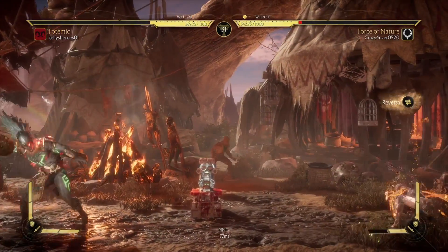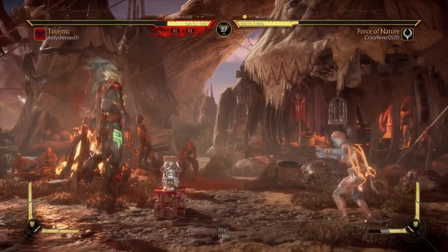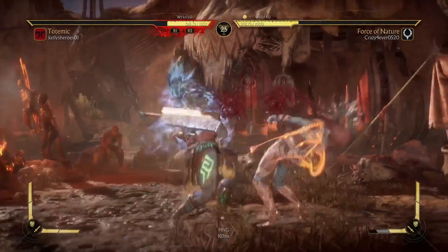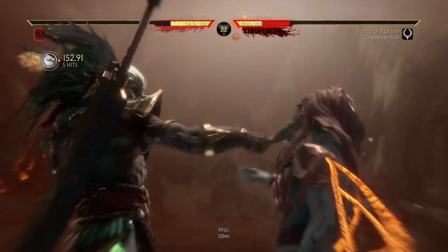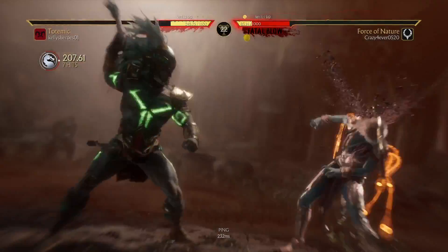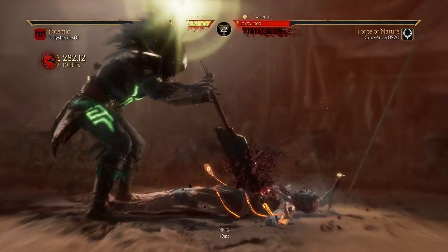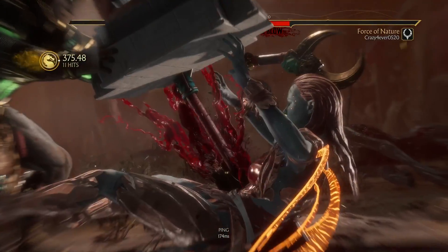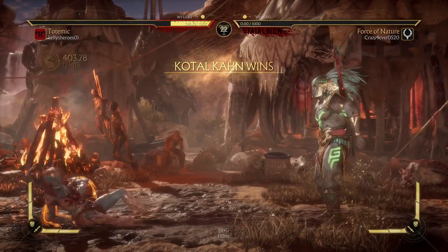Sento should have 900 health, not 1000. She should definitely have less health — that would be my next key thing. The zoners should have less health.